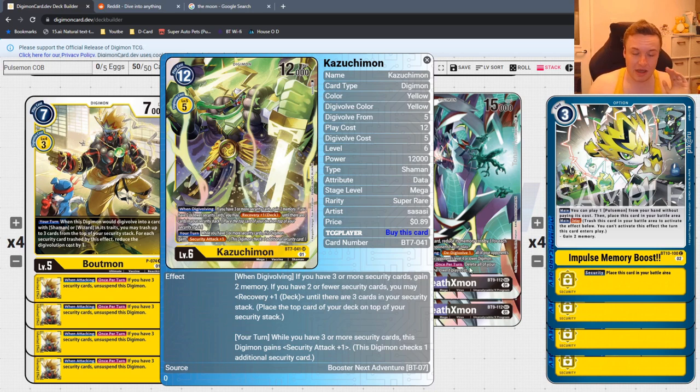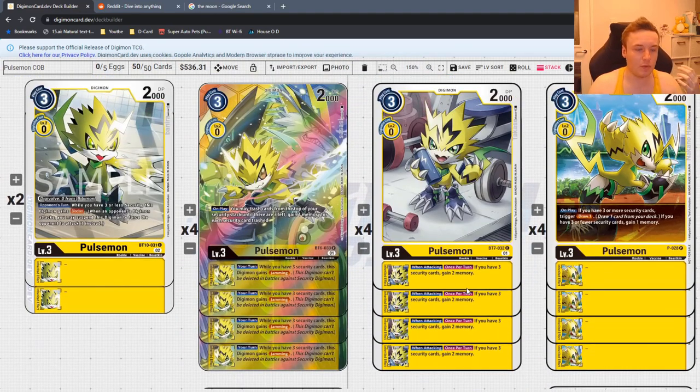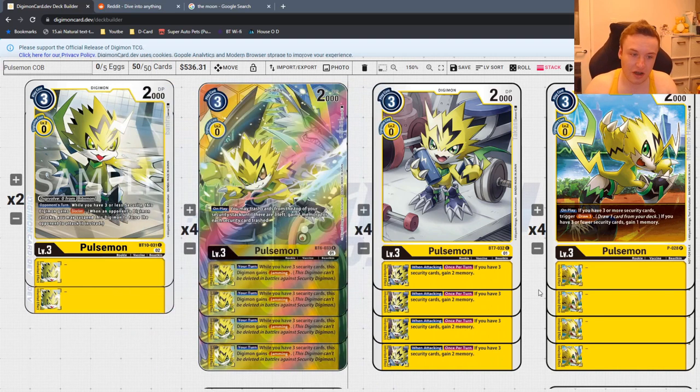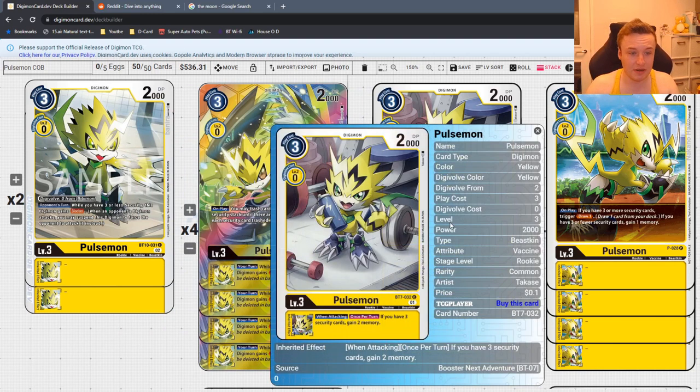How do we climb up to the top end? Our Pulsemon lineup is very good. We've got the Alt Art Pulsemon — on play, you can trash cards from the top of your deck until three are left, gaining one memory for each you trash. We don't use this effect too often, but the main reason we run it is: when you're at three security cards, you gain Jamming. So going back to the Kazuchimon play, we're swinging for four checks with Jamming. The only thing that can stop us is an option card in security.